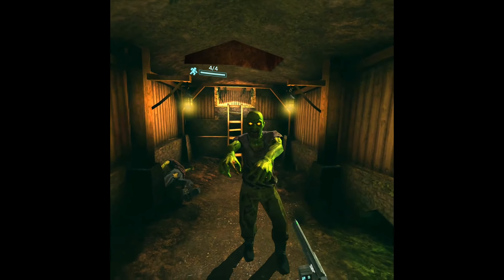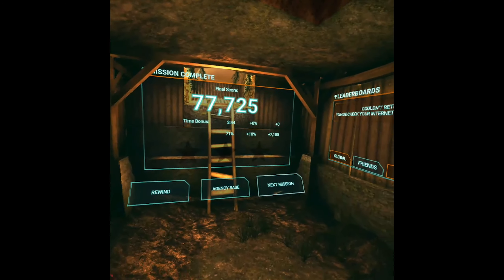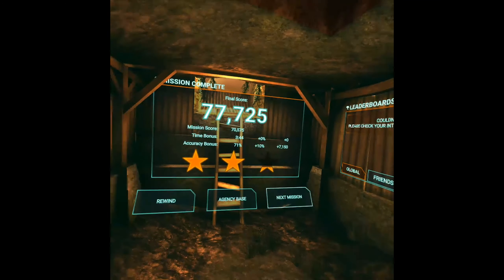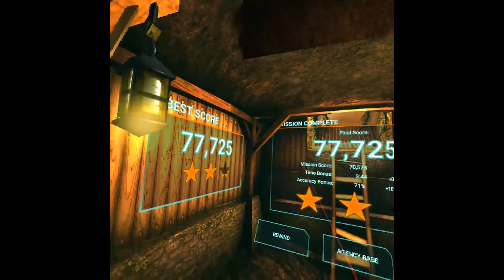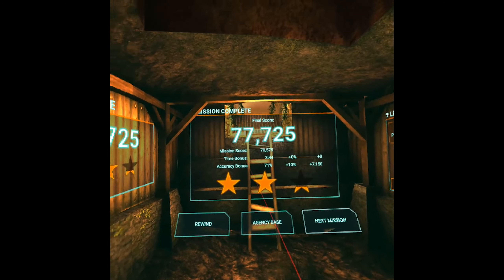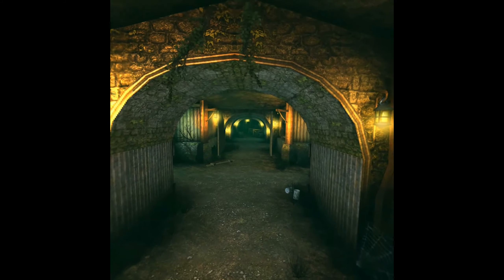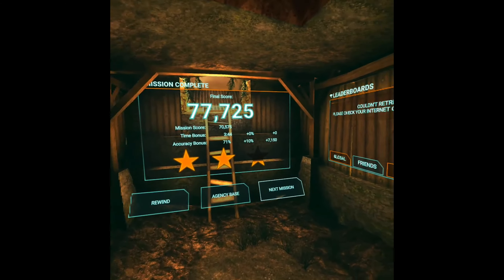I'm not moving myself — look at this, I'm doing nothing. This is what we call a rail shooter. There is no way to move yourself. That was one level of the game — it's all the same. You are just on rails and shoot zombies. We see a time bonus, accuracy bonus and stuff. So we can't move ourselves — we are on rails, the game is moving itself, and you have to notice that.